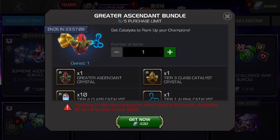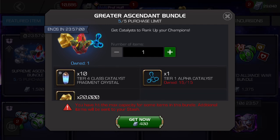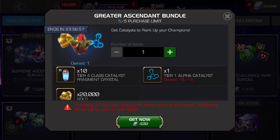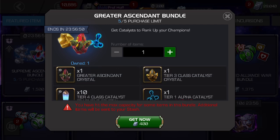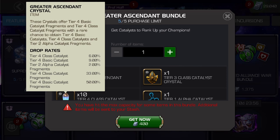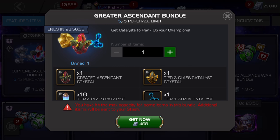Let's start with the lowest price: 400 units for a greater ascendant crystal. Not only do you get that, but you get a tier three class catalyst crystal — which I always think should be a selector at this point — one tier one alpha, which is maybe worth one to two dollars in units, 20,000 gold, and 10 tier four class catalyst fragment crystals. By the way, you're mostly going to get some form of tier four basic catalyst fragments, maybe tier four class catalyst fragments, but it's not a tier four class catalyst fully formed — that's only a 6% drop rate. This thing could not get higher than a C minus at half this price.